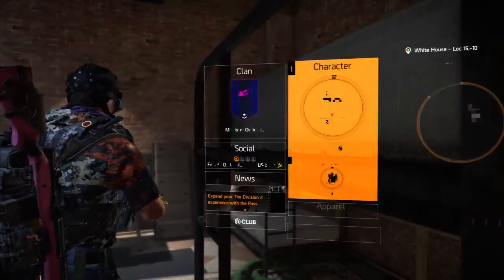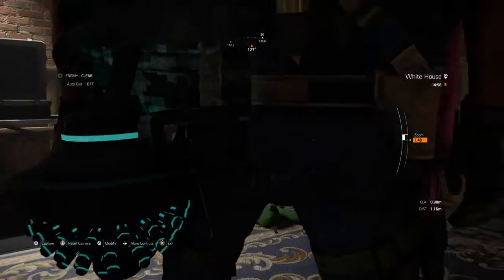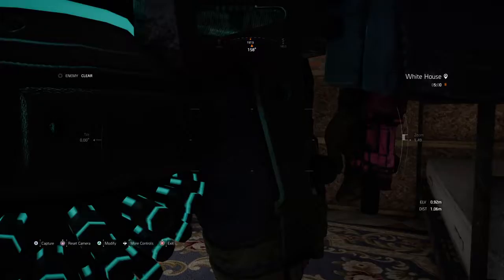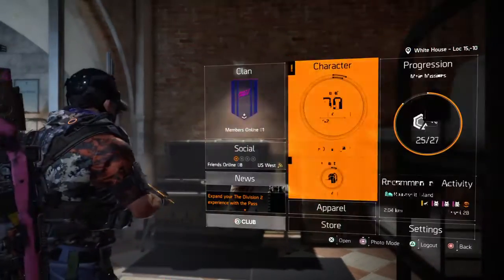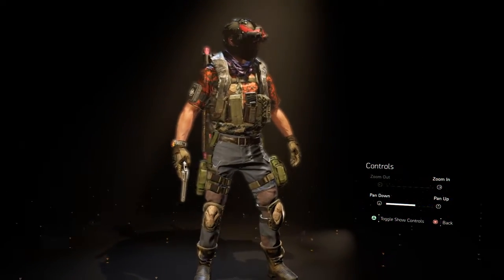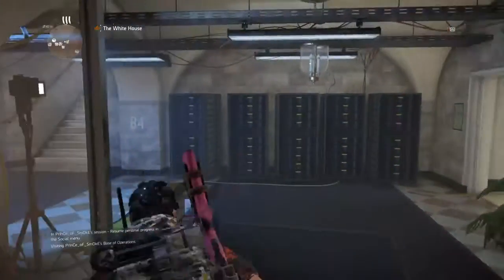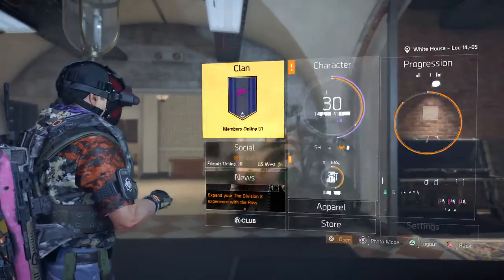There you go — if you kill all 12 hunters you get a backpack trophy. It's a bit dark in here, but you can see it — the axe. I can inspect my character and yeah, there it is on the back: the Hunter Axe, like a little hatchet. That's really cool — it also shows that you've killed all 12 hunters.